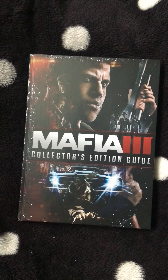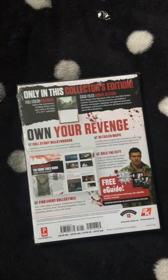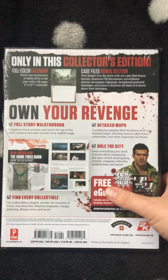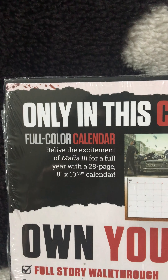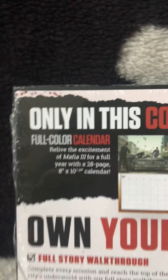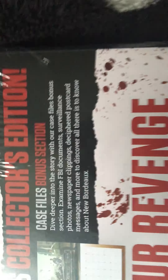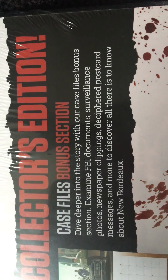Hi guys, back again, this time with a Mafia 3 collector's edition guide. I bought this for the PS4. I've done an unboxing of Mafia 3 which you'll find on my channel. This is only the collector's edition guide. On the back you've got a full color calendar to relive the excitement of Mafia 3 for a full year — a 28-page, 8-inch by 10-inch calendar — and you've got a case files bonus section: dive deeper into the story with our case files bonus section.